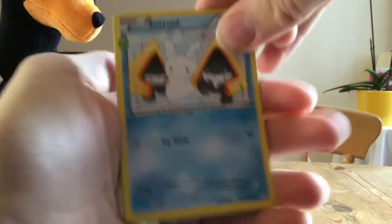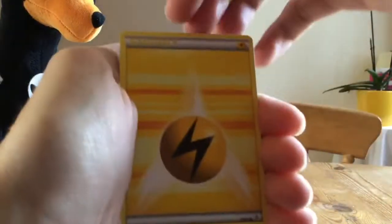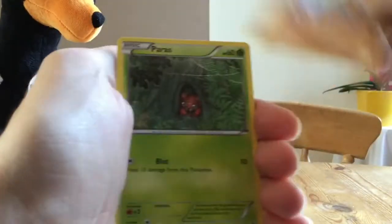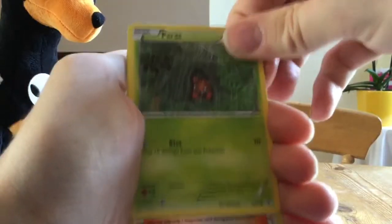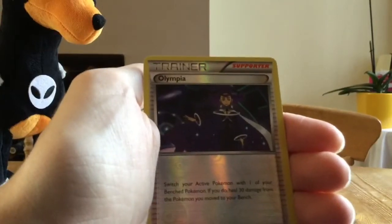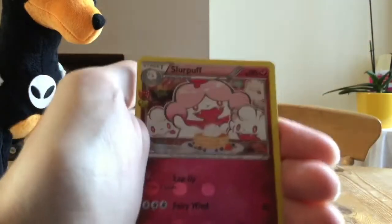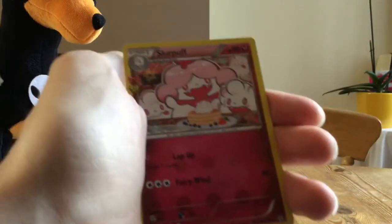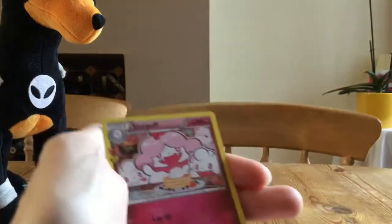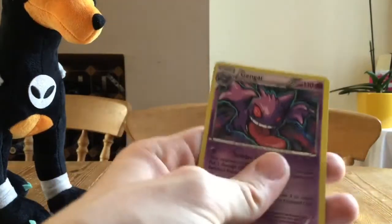First up we have a Snorunt, Graveler, Revitalizer, Electric Energy, another Slowpoke — we've got them in every pack now — a Machop, Paras. Reverse Olympia — she's the Psychic-type gym leader in Pokemon X and Y if you guys haven't played it. We get a Holo Slurpuff, and this is actually Swirlix in the background there. So we've got a Holo Swirlix and a Holo Slurpuff — the evolution. That's pretty cool. And the last card, we get a Holo Gengar.